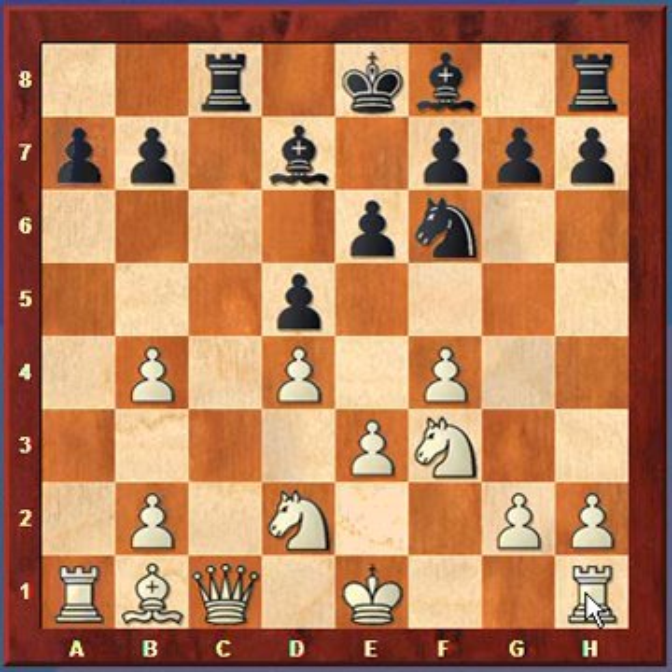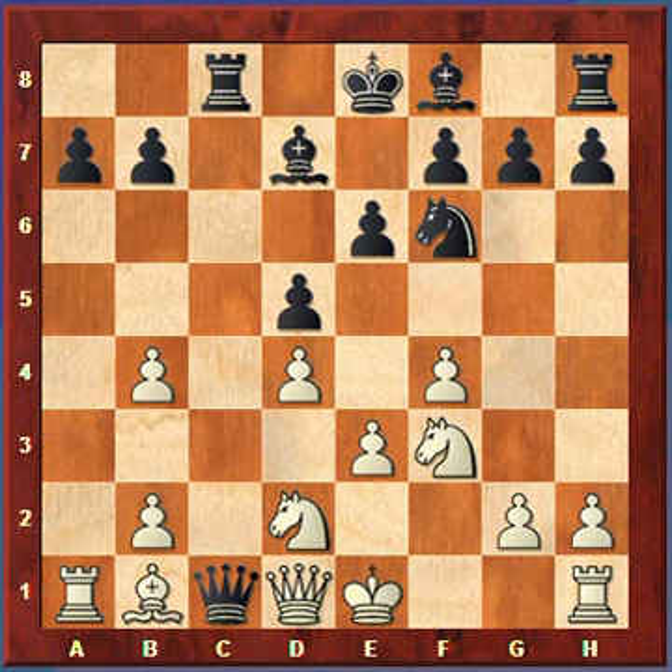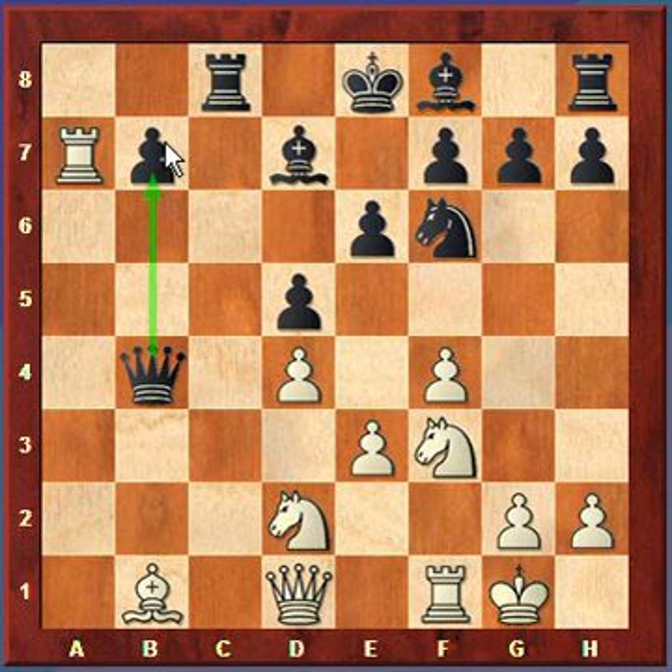Looking at another variation: if White captures the Knight and the Queen captures, instead of taking the Queen, White tries to win a pawn — it's roughly Knight for Bishop, an even exchange. The Black Queen could come to b2, threatening to drop the Rook in and win the Queen. So White would castle, and then the Queen captures on b4 — Black is up a pawn and protects the pawn on b7. Those are the variations if White decides to capture.